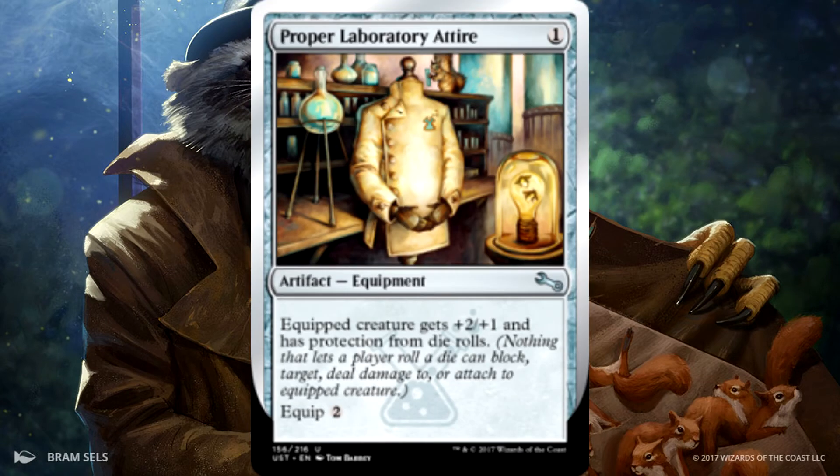Proper Laboratory Attire is a 1-drop Equipment. The equipped creature gets +2/+1 and has protection from die rolls — nothing that requires rolling a die can block, target, deal damage, or attach to the equipped creature. And it has equip for 2.